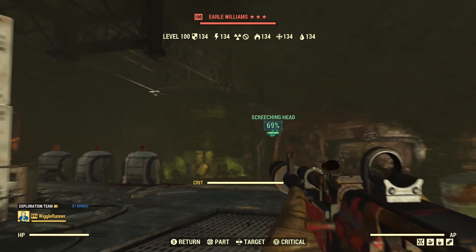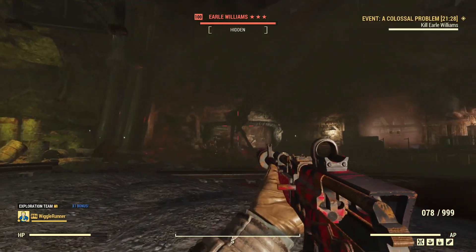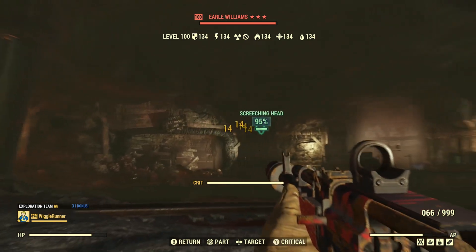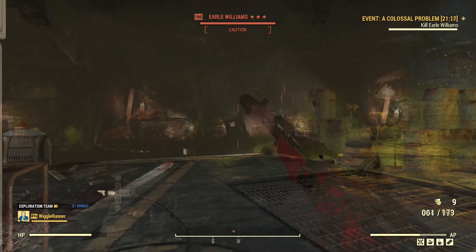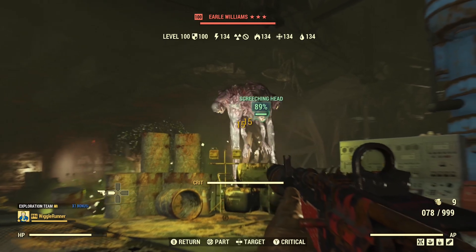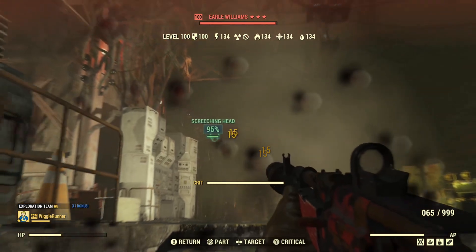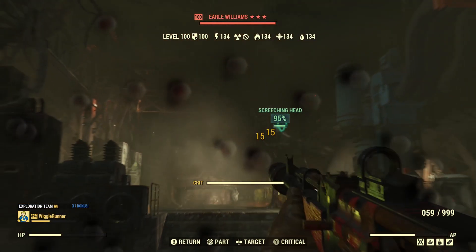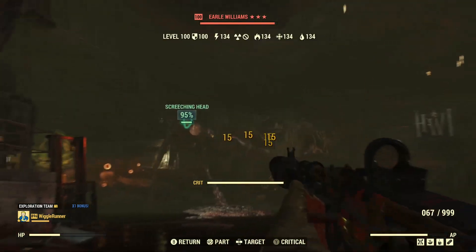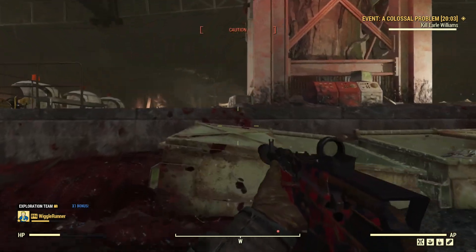The syringer has worn off, so let's do a headshot and see what the difference is there, since that's what I'd normally do. Headshots double the damage, so I'm doing 14. Now if I shoot him with the syringer — resistance is back down to 100 — I'm doing 15 damage. That doesn't seem to be quite as big a boost. So from 14 to 15, that's only about a 7% difference.